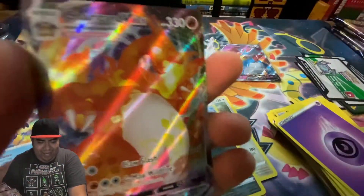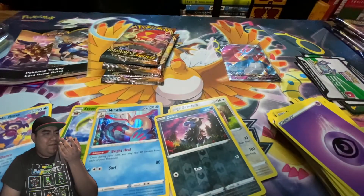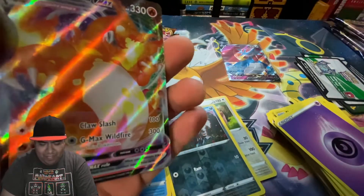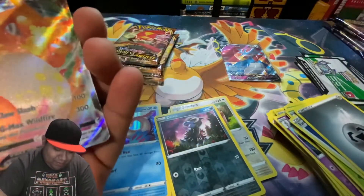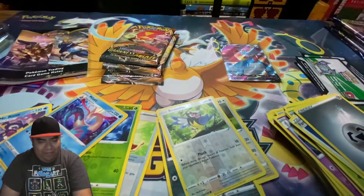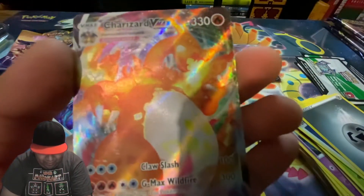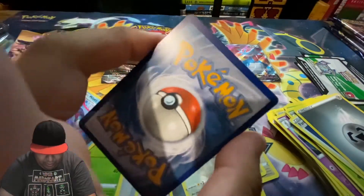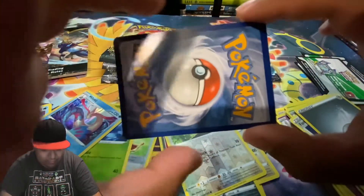We actually did it — we got the Charizard VMAX! Oh my god! And in the elite box — I opened a whole booster box, been opening a lot of these double booster box packs, and we get it from an elite box! Oh nice, look at that, it looks so cool. In the back — PSA 10, mm-hmm, PSA 10.